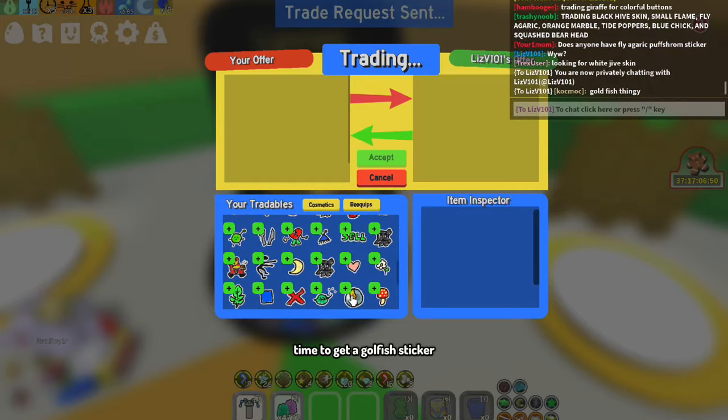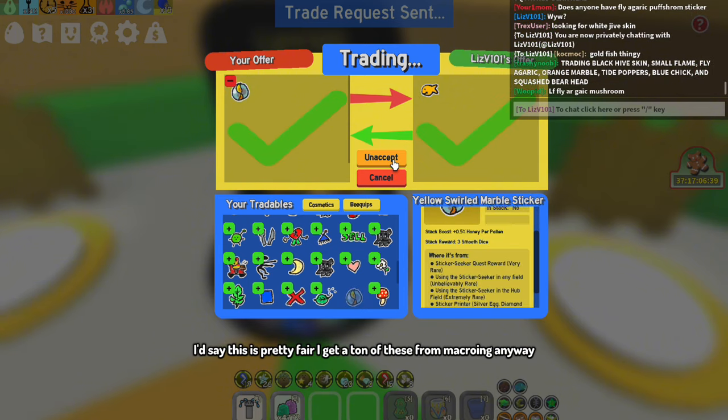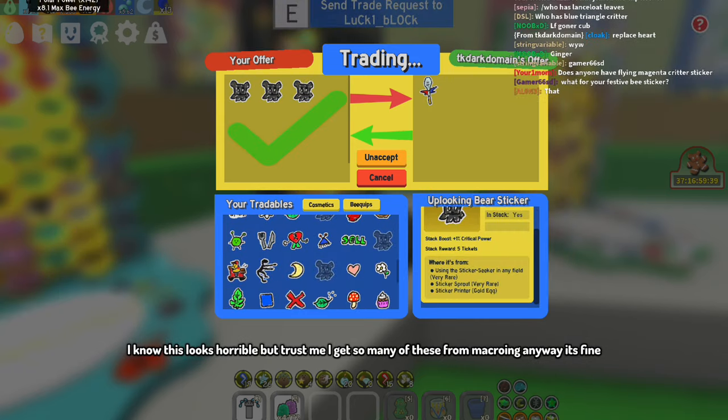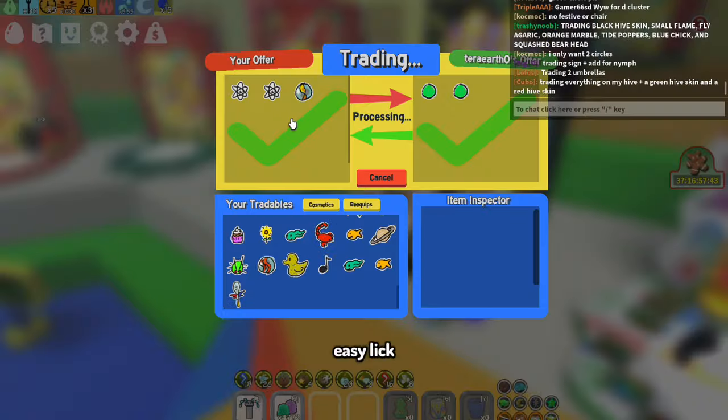Time to get a goldfish sticker. I'd say this is pretty fair — I get a ton of these from macroing anyway. We're almost there. Time to get the pork dipper. I know this looks horrible, but trust me I get so many of these from macroing anyway, it's fine. Easy lick.